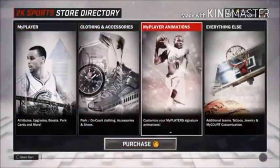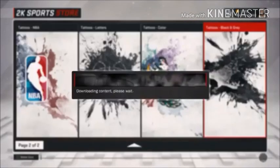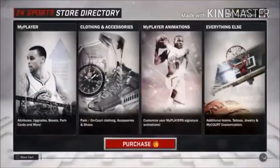Then you just want to go to everything else — you want to go to tattoos and then click on black and white. You want to click on it and then spam circle, just keep spamming it guys.